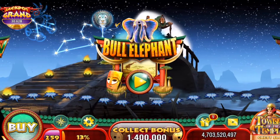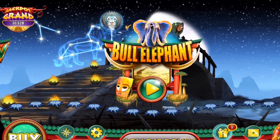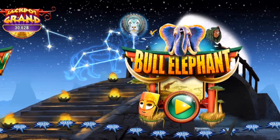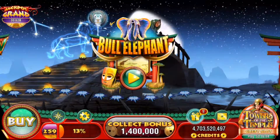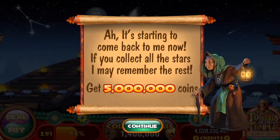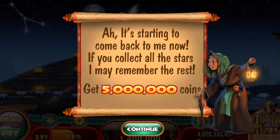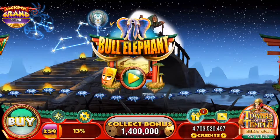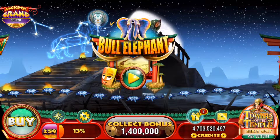And we're back. We are seeing the star formation for the Leo Zodiac sign, comprised of 9 stars represented by the formation of a lion. And it looks like we're making some progress with our friend. Let's see what she has to say. It's starting to come back to me now. If you collect all the stars, I may remember the rest. I'm curious now. I'd like to know about this mysterious past of hers, but I'm sure we'll find out.